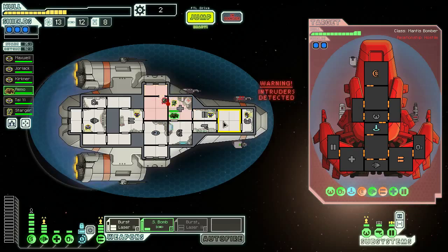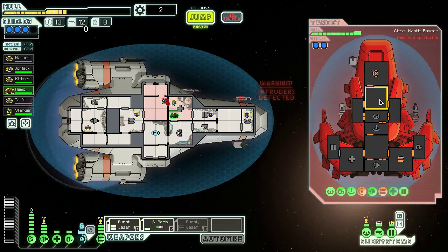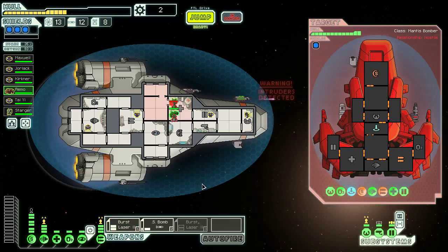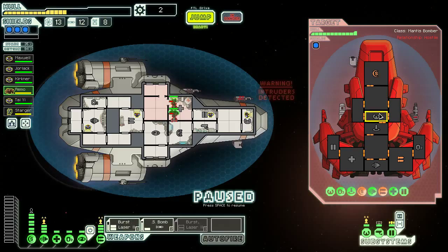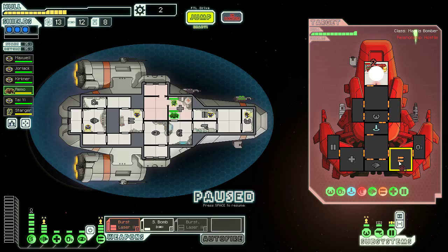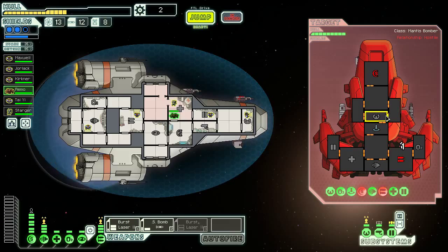I don't even think there's any point to opening that door — they're going to get in in just a second anyway. So we're going to small bomb shields again, and then burst laser weapons to keep those offline. I'm not going to dodge that bomb either — it just seems smarter to save it for the missiles in case those come back. We're going to hit the shield room again, and we actually did hit the shield room again.